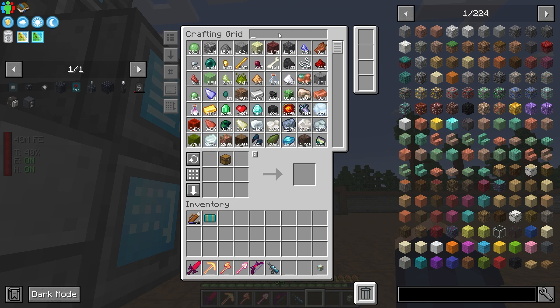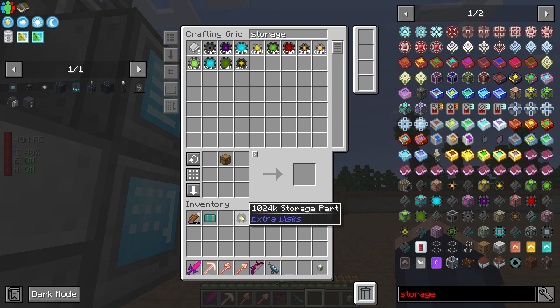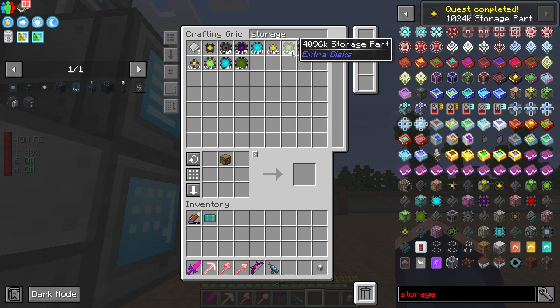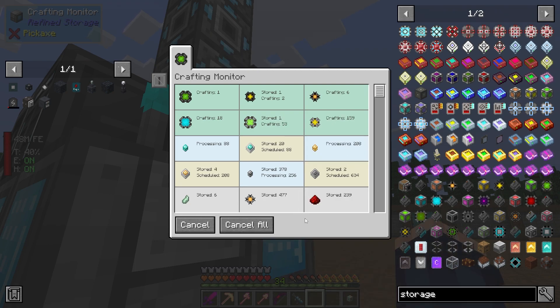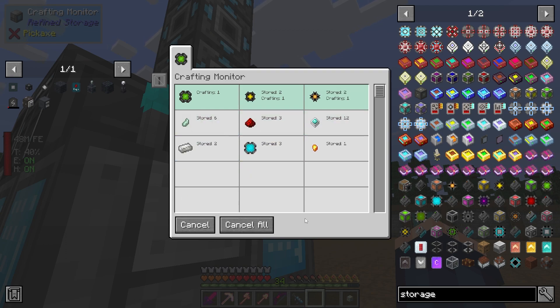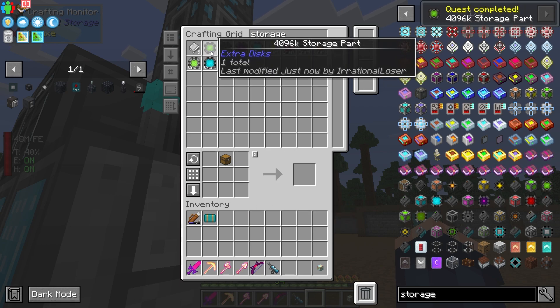That seems to have finished crafting. I can pop that in there, get the quest — simple. Now I need this next one, so we'll start that off. It looks like it's going a bit faster because we've got all the processors. There's 520 to get made — I'm so happy I set this up to run automatically. That finished — super quick! I'll throw that there and get that quest. So that was 446.